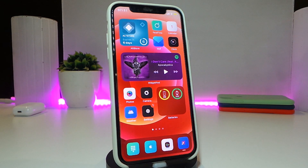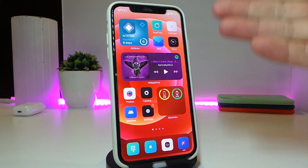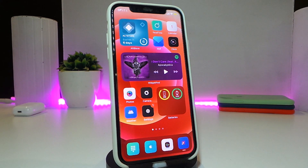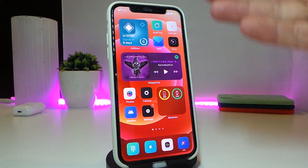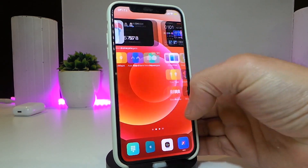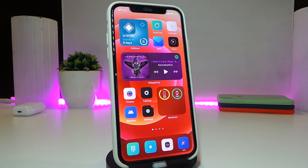The next tweak is called Random Icon Flip. You can see that some of the icons on my springboard start flipping — there's some animation, some life added to your icons. That's what this tweak provides: it makes your icons start flipping. You can see it on my dock and springboard. The tweak comes with no configuration — just download it, respring your device, and your icons will start flipping as you swipe between pages.